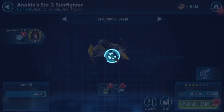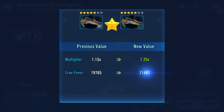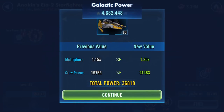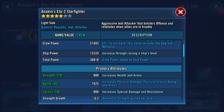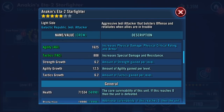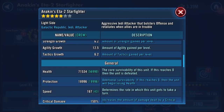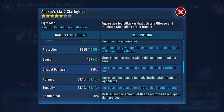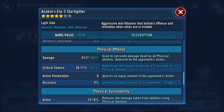Let's go one more time as I have the shards. Five star: 71,534 health, 18,996 protection — so that's about 90k combined health and protection. 167 speed — it's a quick ship. 33% potency, 48% tenacity, 9,127 damage.